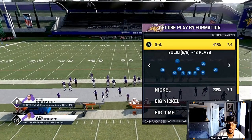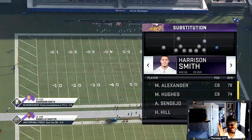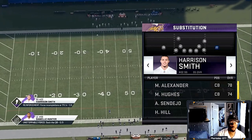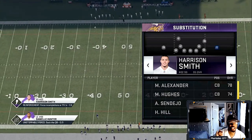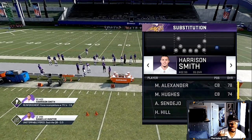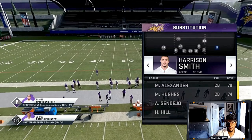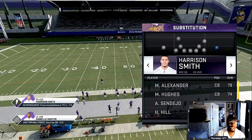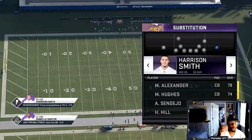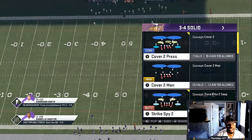The 3-4 solid is real good. I'm gonna show you what I did with the personnel — I put my hardest hitter in this cornerback position. He has real good zone, but if they try to dump it off when you are sending that heat, he's gonna jar the ball loose, he's gonna give you fumbles, he's gonna give you interceptions, and that's key. If you're playing like the Seahawks or anybody with hard hitters, they have linebacker hard hitters. In MUT you can put all your safeties with hard hitters right here in this cornerback position. The play we're gonna go over is the Strike Spy 2.